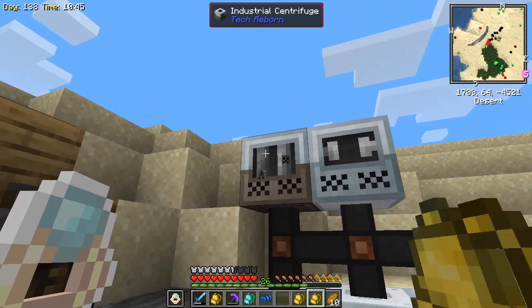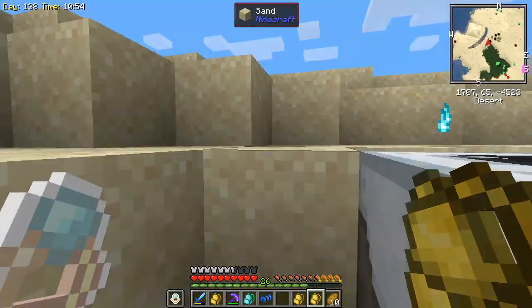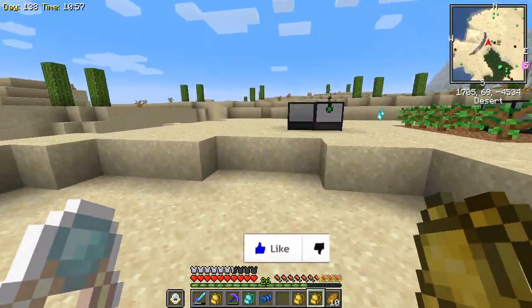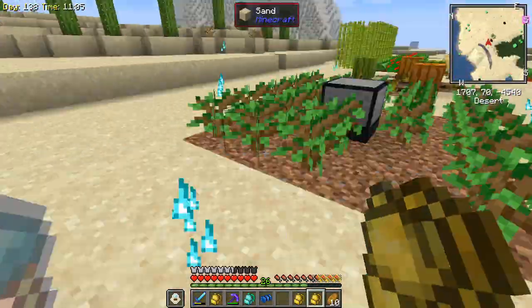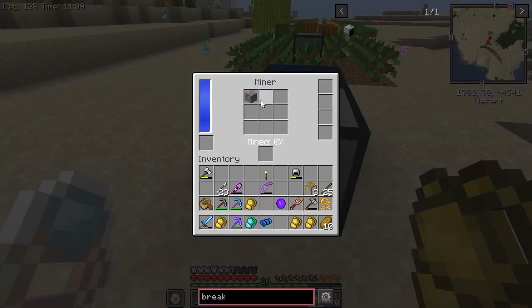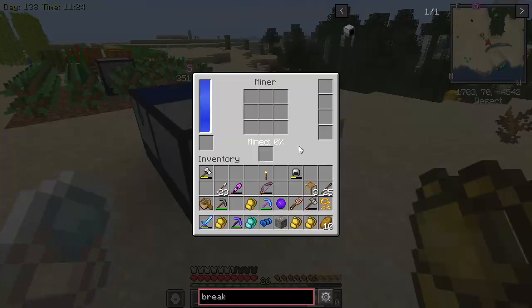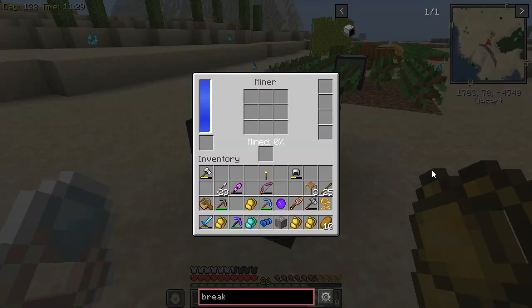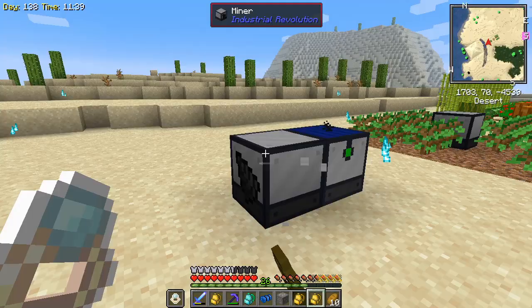In the live stream we built ourselves an industrial centrifuge, a compressor, and one of these tree farm guys up here — it's working swimmingly, we're getting a lot of oak. We also made a miner. I have no idea how to make this thing work. I tried putting a pickaxe in there, tried putting ores in there, tried doing all the things, and I cannot figure out how to get it to actually start mining. There's supposed to be a book available but it doesn't seem to be in this pack yet.